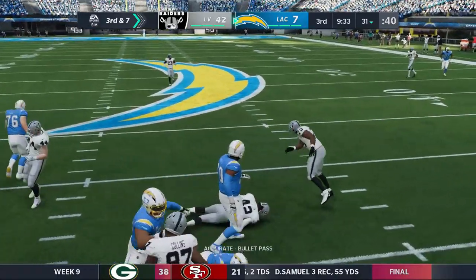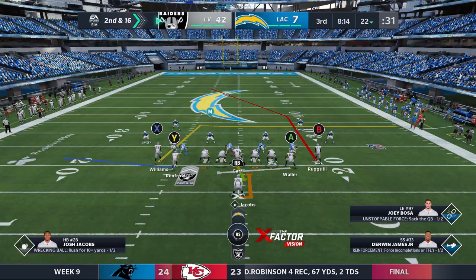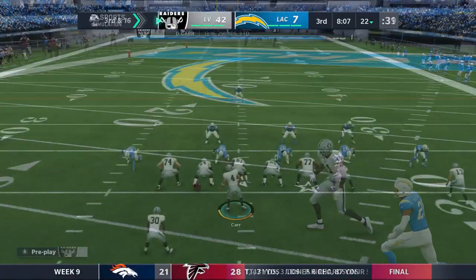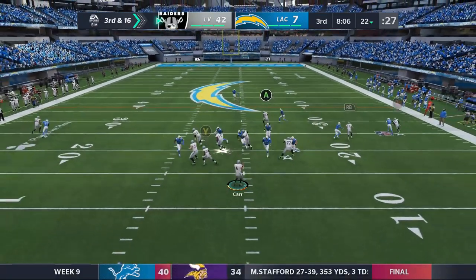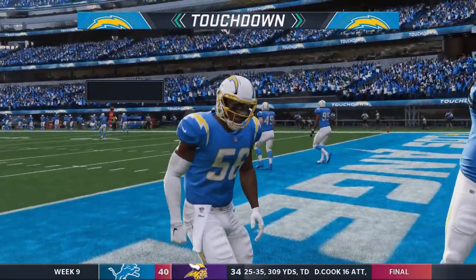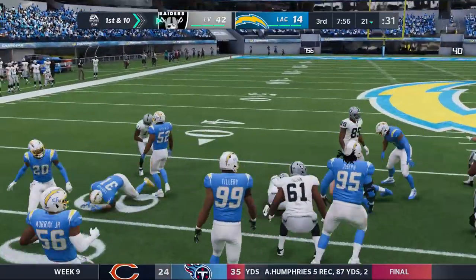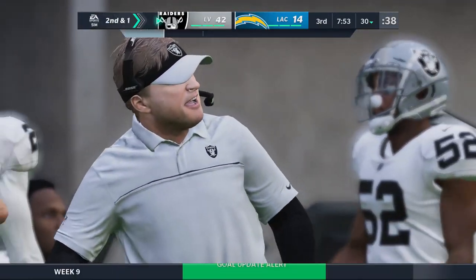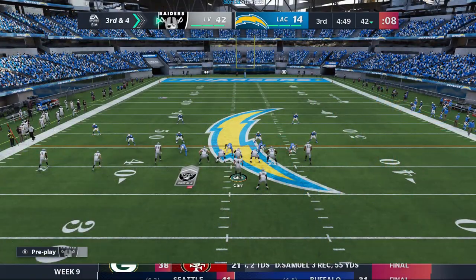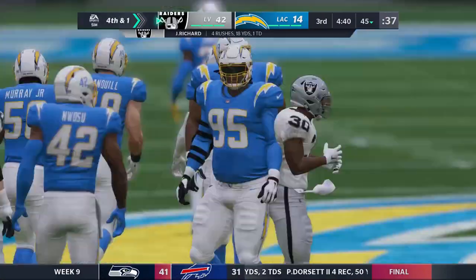Absolute domination by the Raiders. Third down forces a punt, Raiders get the ball back. Second and 16, Car throws a big bomb to Ruggs one-on-one but he can't hold it. Third and 16, we go halfback screen — Rashard gets stuck on the line, can't slip out, and Car throws a pick — that's a pick-six for the Chargers. Their second score of the game but nothing major. Raiders start running out the clock — handoff to Jacobs for a nine-yard gain. Rashard gets carries too: four for 18. Fourth and one, we punt it — no need to go for it.